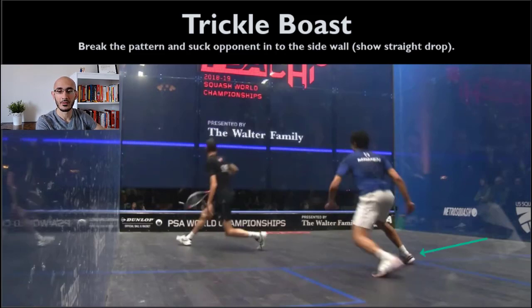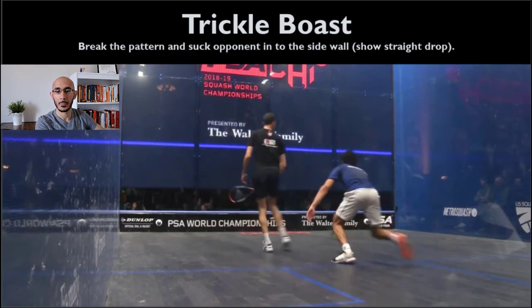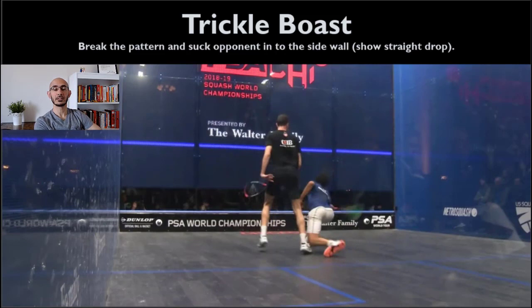Momin's right foot hits, and you see his left foot going back with his hip turning to the left — preparing to push to the back left corner. Instead, he has to plant that left foot hard and accelerate forward. The trickle boast is super effective. One mistake players make is coming close to the side wall without really showing the straight drop, then playing the trickle boast — they end up trapped in the corner while their opponent plays the ball from mid court. Farag kind of did that here, but because he had the deception, Momin still struggled. If the clip plays out, Momin actually hits a winning drop shot that Farag cannot retrieve.